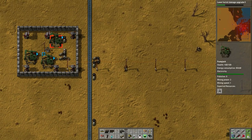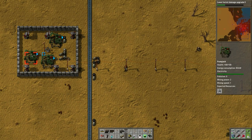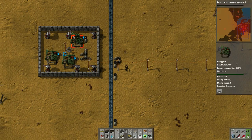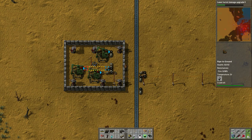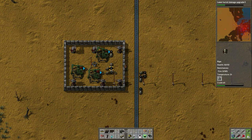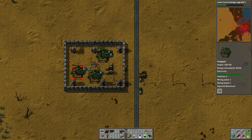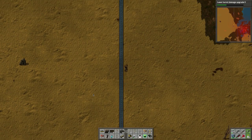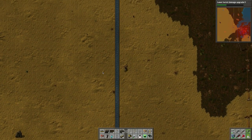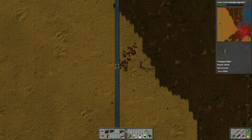Here we have some oil deposits, but they're not operating as much as I'd expect — these pump jacks aren't moving for some reason. They should be hooked up, and this is hooked into the system. I don't get why those aren't pumping.